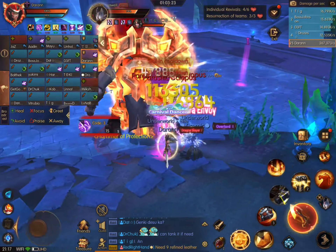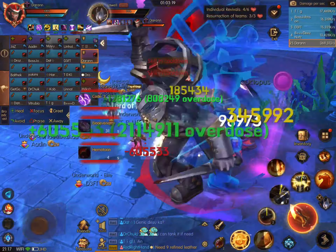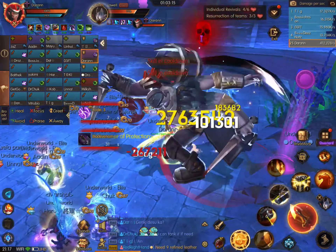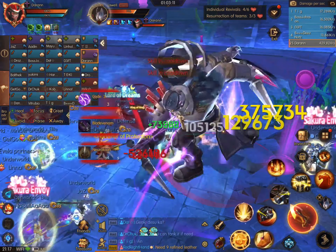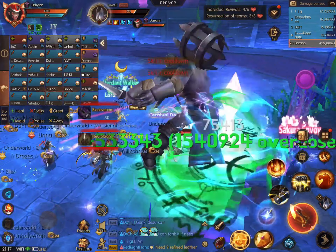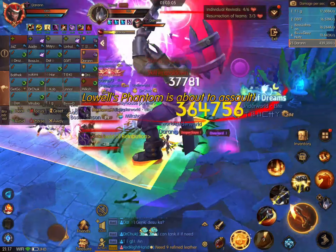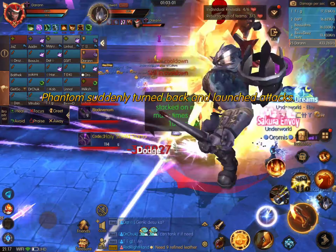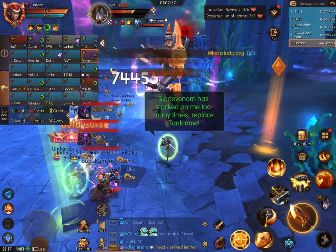Here we are doing the adds — you have the scorpions and the octopus. If you get purple text over your head, we take it to the boss. If you get orange text over your head, we go over to the orange marker, which is off behind the camera side. That way the scorpions are separate from the octopus. You have to kill the scorpions first, wait for the buff to drop off, and then kill the octopus.